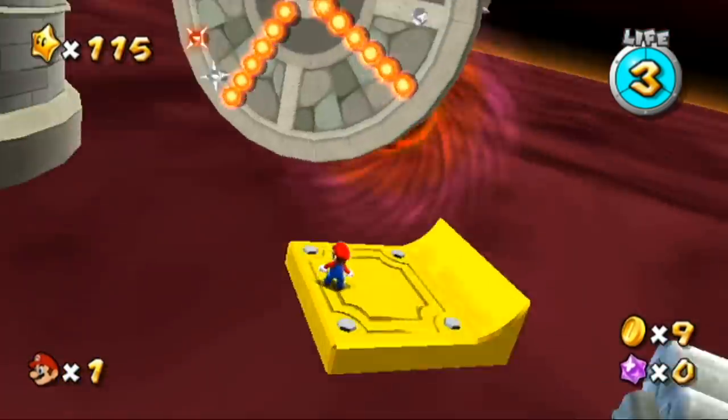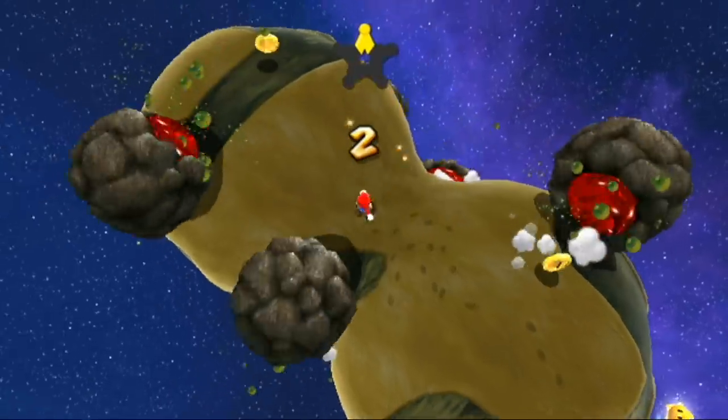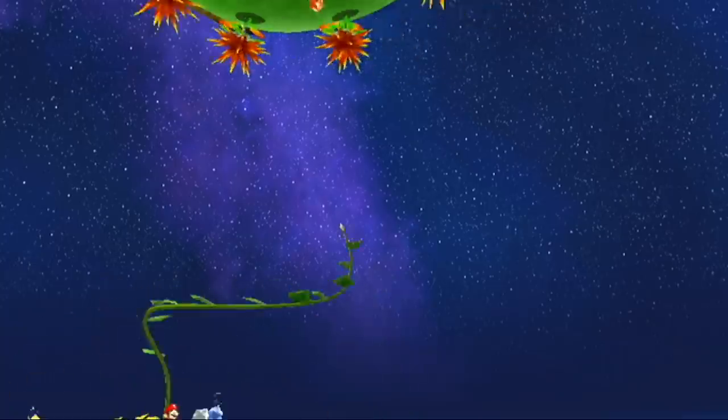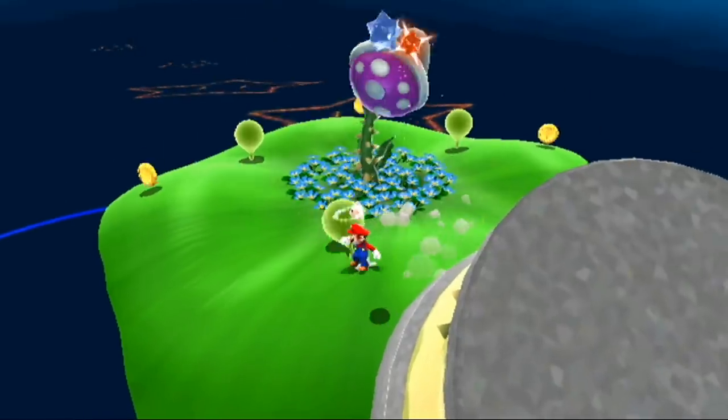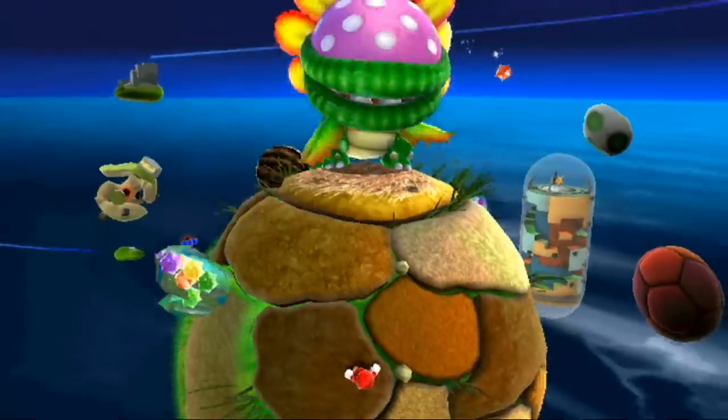Instead of offering open explorable areas, the levels are now weird planets with twisted gravity. Instead of following a clear theme like an open Bob-omb Battlefield or a peaceful village, the stages are now all about variety. In the very first stage we already collect star pieces, explore a crazy area, grow a plant, fight a plant, dodge dangerous rolling stones, platform atop a ruin, and fight a boss — and that's just one star.